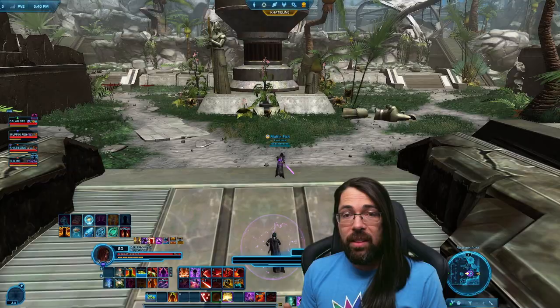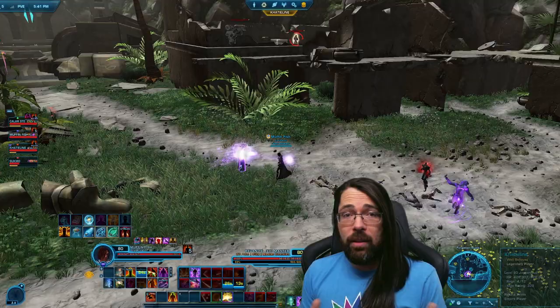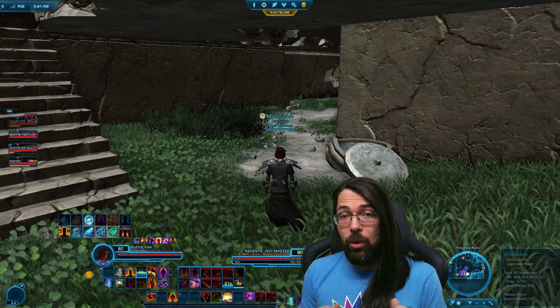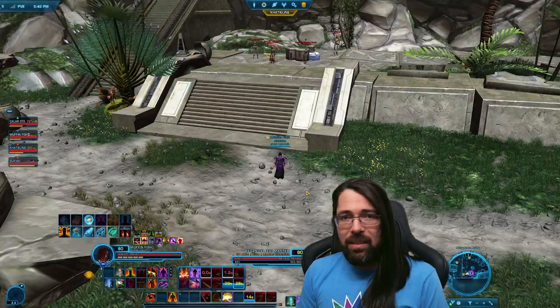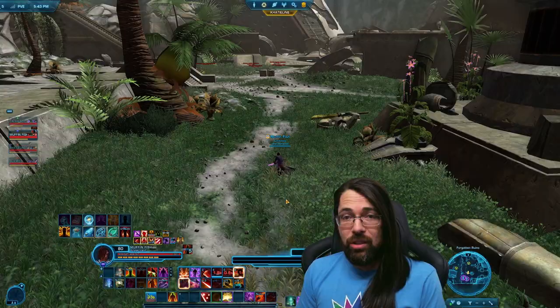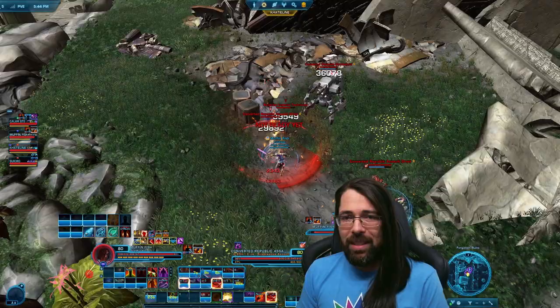We get to the next part where you need to find the four Rakata weapon caches. There is a way to avoid some groups but it takes extra time and it's a bit of a weird path. Basically you just need to find the four weapon caches shown on your map and click them all. Make sure you wait for your group — you don't want to fight these groups on your own. Most of them you do have to kill the groups anyway as they're too heavily guarded for stealthers. After the third one, go upstairs to the fourth — watch out for the gold add on the right side. Try not to pull him into the group while you're fighting, or stealth-sap him before you start the fight.